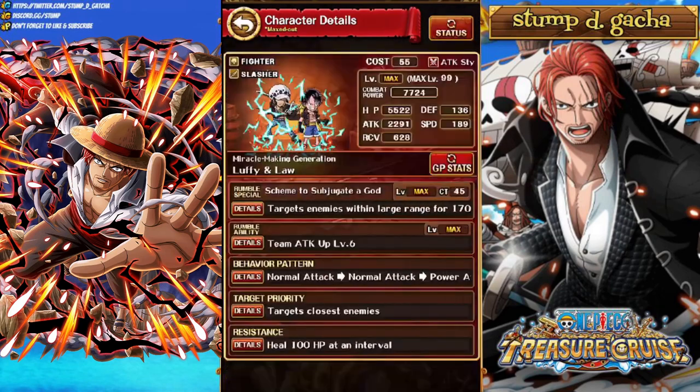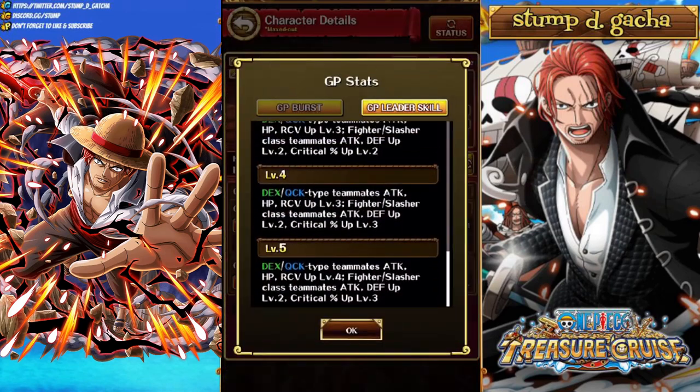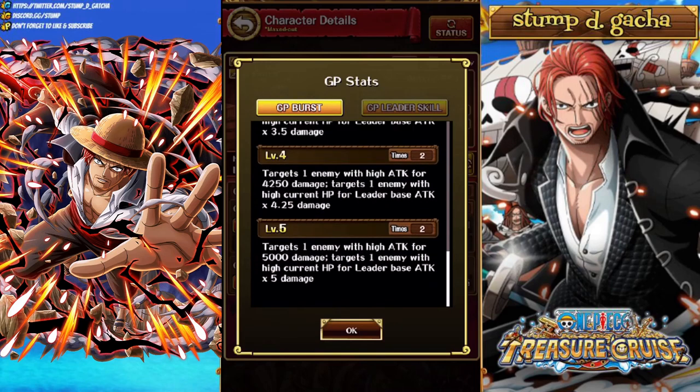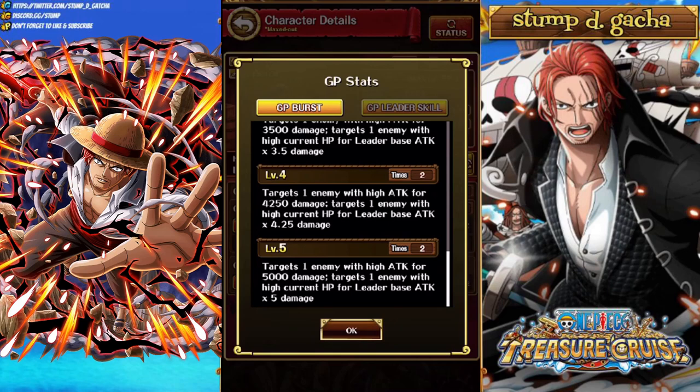Finally we've got Luffy and Law. They target Dex and Quick Teammates for Attack, HP, Recovery level 4, and Fighter and Slasher Teammates Attack and Defense Up level 2 and Crit Up level 3. Remember, Dual Units don't get buffed from color-type meta stuff, which is the biggest downside in Rumble. When you use a Rumble Special 6 times, they target 1 enemy with high attack for 5,000 damage, and target 1 enemy with high current HP for Leader Base Attack times 5 damage.